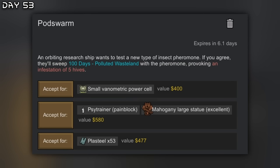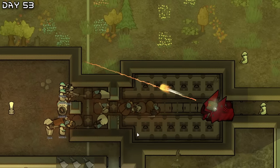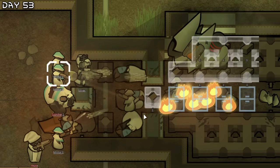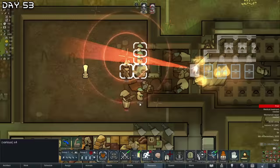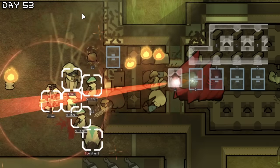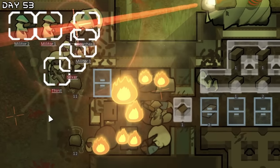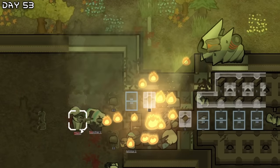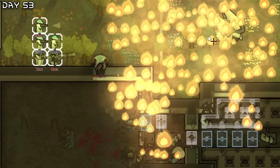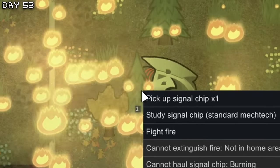Diabolus summoned. New quest — pod swarm, five infestation hives. Never. They're coming. That beam is bad. Gotta get out of here. Kill this militar — what is going on? That was really close. Well, that is done now. Take care of the fire — signal chip, we need that. And the flu — why?